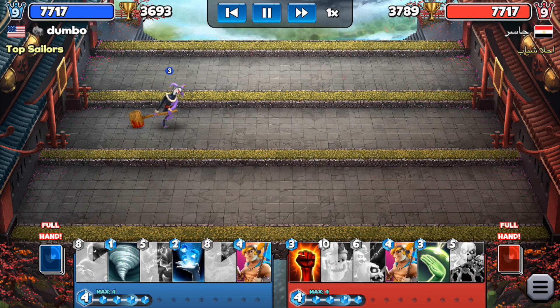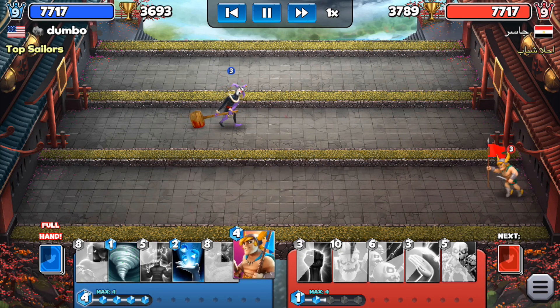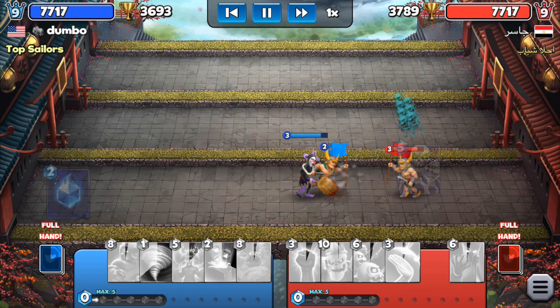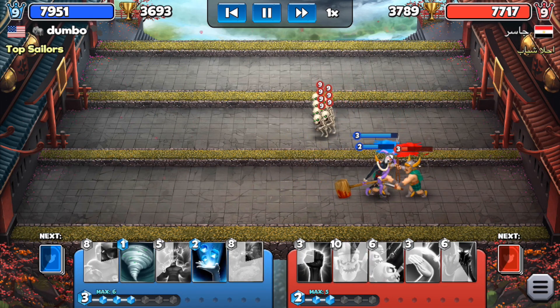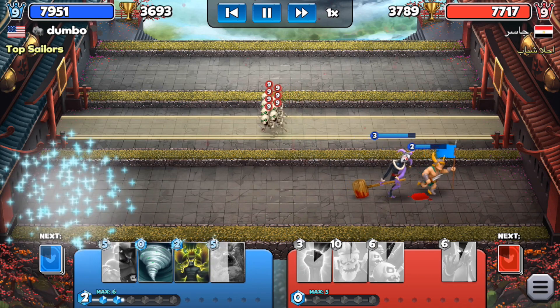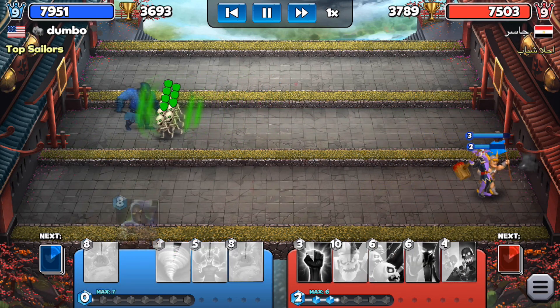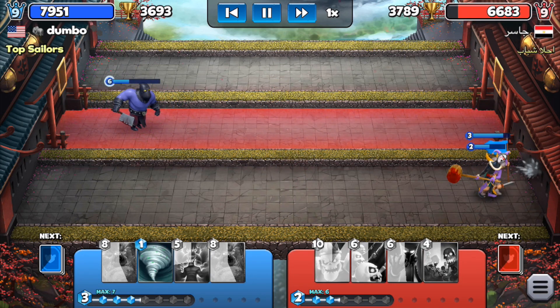The opponent is going with the standard bearer, so before it's too late I use my standard bearer to try to slow him down. He's going on the other lane with skeletons — a good idea because he's protecting them and trying to rush to rage that lane. But luckily we already have our execution, so we stopped that first attack.